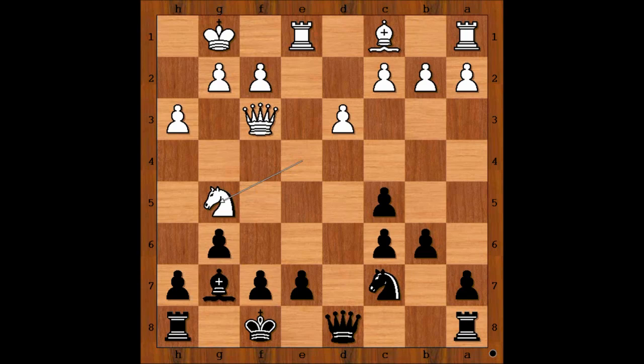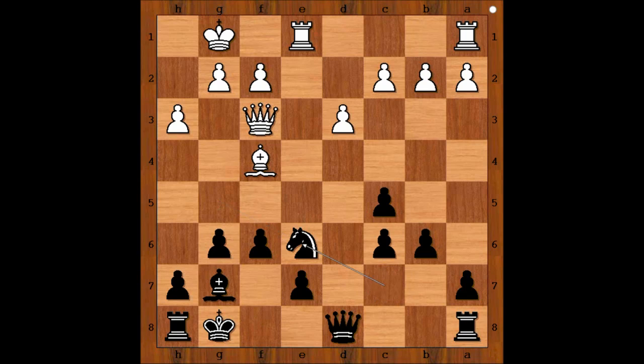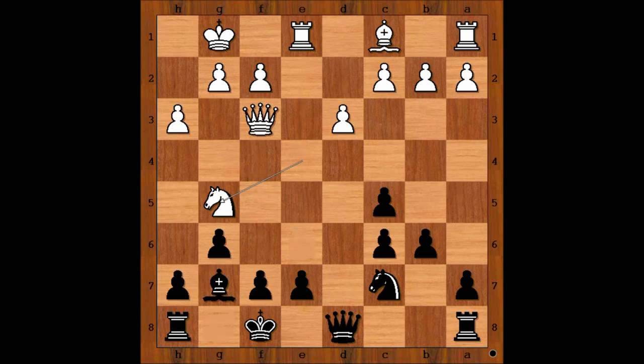Black to move — how to defend the pawn? If bishop to f6, queen takes on c6. f6 is even worse than bishop to f4. King to g8, knight to e6, knight takes knight, rook takes knight — white is better. So can you find the best move for black? Wei Yi played the best move: Queen to d5, defending both the pawn on f7 and the pawn on c6. White to move.